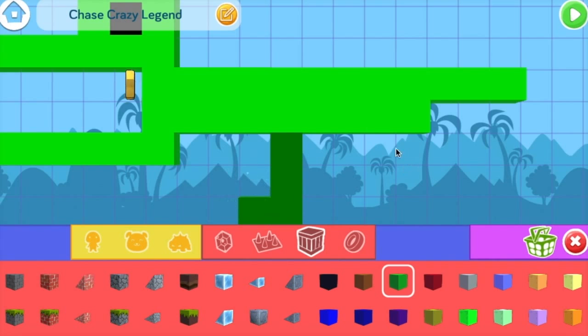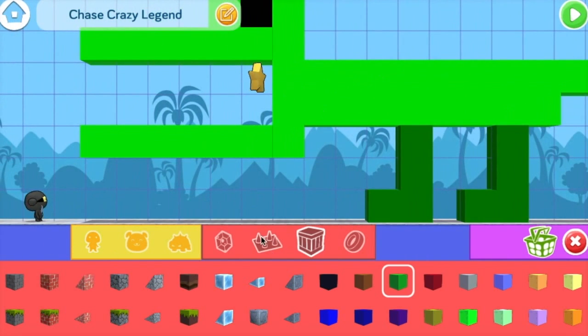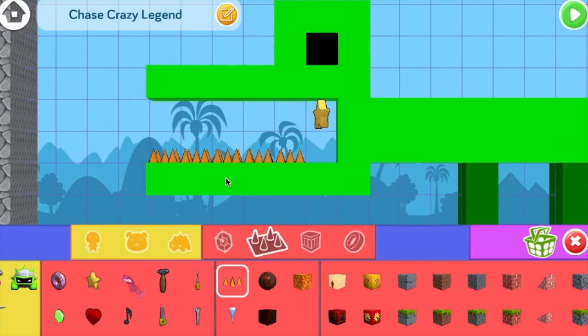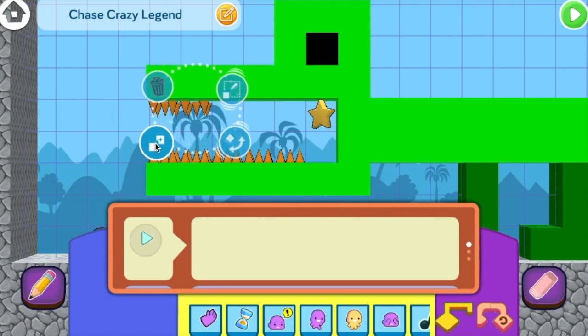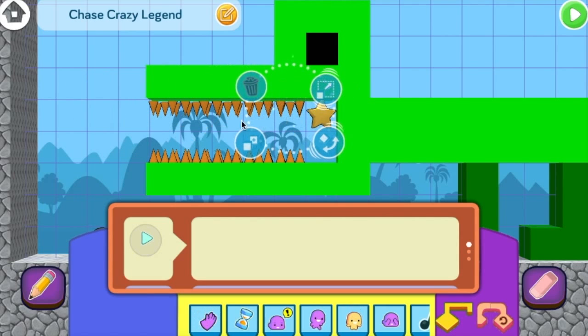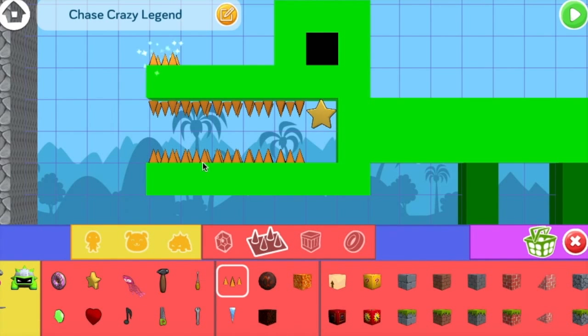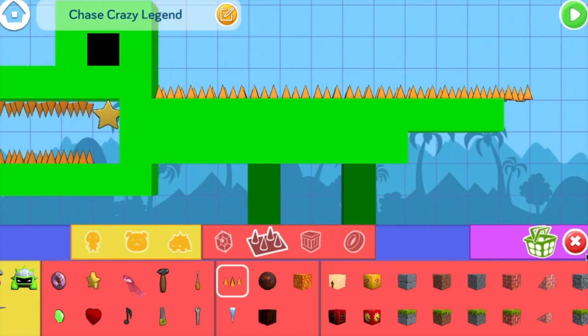We'll give him some feet so he doesn't look like he's just floating in air. That looks rather good! Now to give him some teeth by using these spikes right here. When you click on an item, you can rotate, resize, copy, or delete it. I'm going to rotate some spikes and move them up and copy them to make this top row of teeth. Hmm, orange teeth — looks like someone needs a new toothbrush. Let's put a spike on his nose and some spikes on his back to make him a fearsome alligator. And done. We've got our alligator!